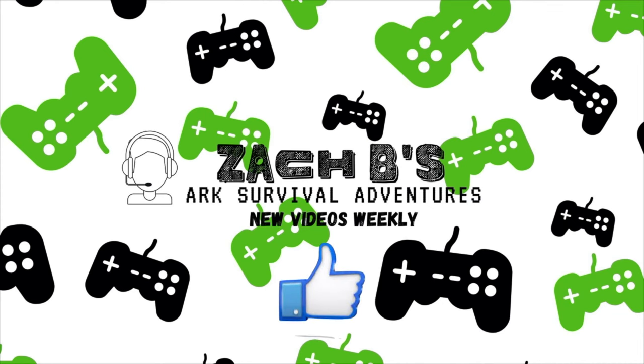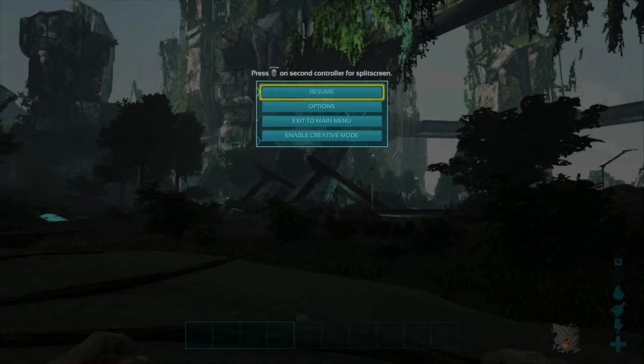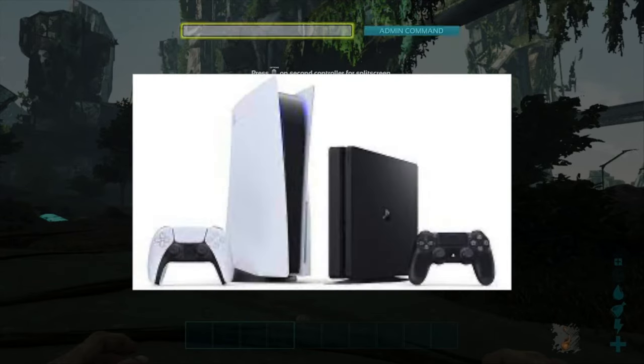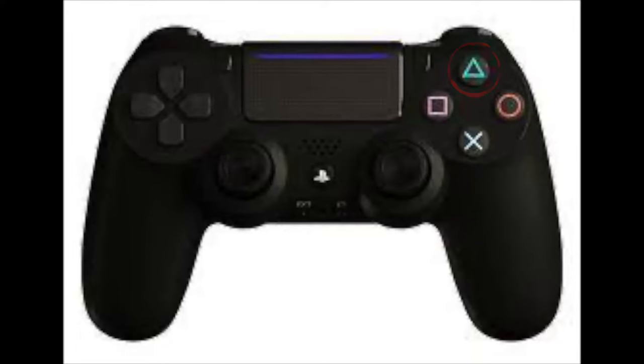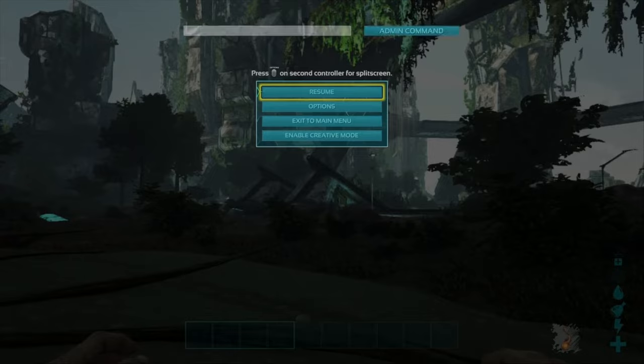Alright guys, this is the most important video when it comes to commands — how to pull up the command bar. When it comes to the console, it is the same for both the Xbox and the PS4. You're going to press the square, triangle, L1 and R1 button all at one time.